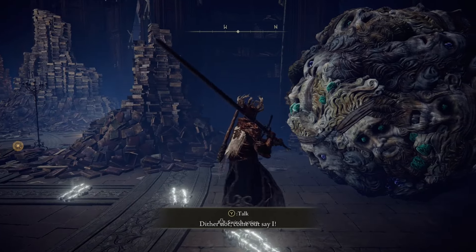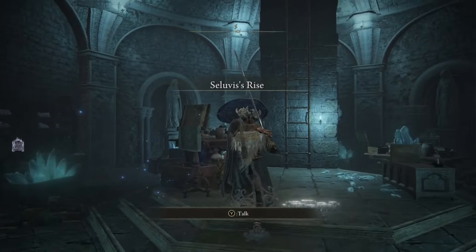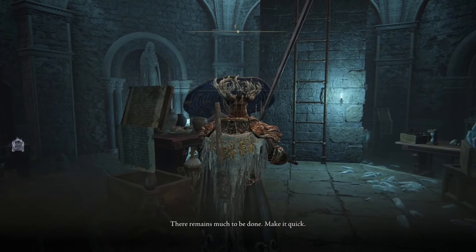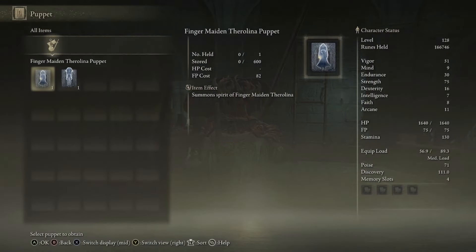You'll be able to get her Glintstone Crown, which is awesome, but overall this is a pretty terrible demise for one of the NPCs. Because you activated that summon sign earlier in the cave where Sellen's puppet was, you'll now have the option to talk to Seluvis and ask him about his chambers. Exhaust all of his dialogue, then you'll be able to buy a puppet from him.